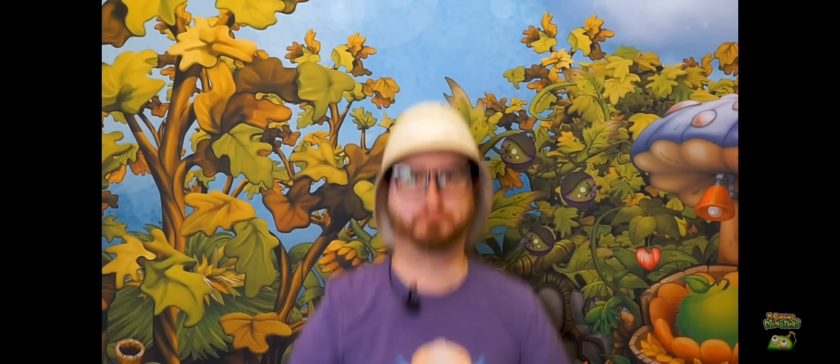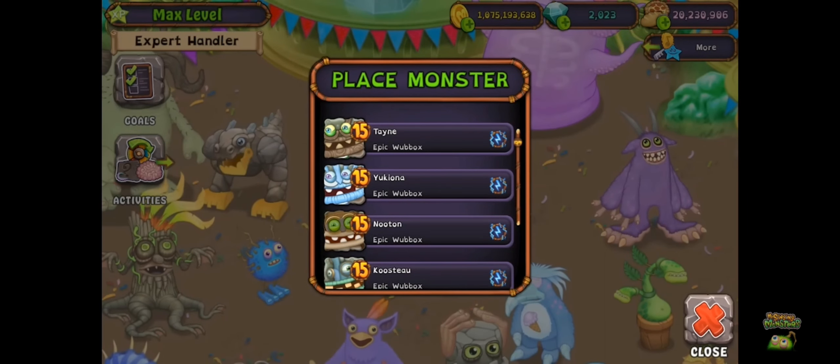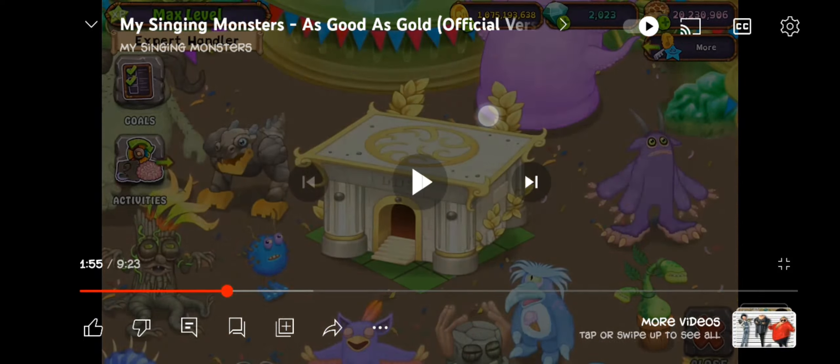Now we can really dig in. Let's hear a special report from Monster Handler Ali, host of the Exploratory Compendium of Monstrology series, on one of the most amazing discoveries in the history of the monster world. On one of my recent exchange visits to the monster world, I somehow gained access to the higher plane on Gold Island. What I saw blew my mind — for the first time, a level 15 Epic Wubbox from one of the natural islands can be placed on Gold Island!